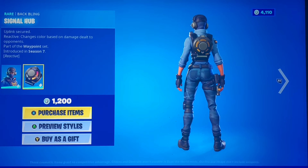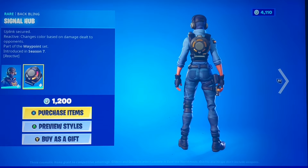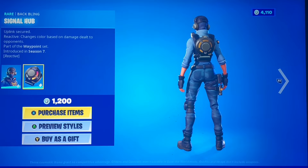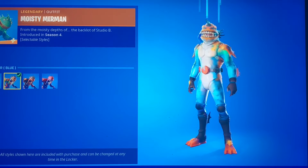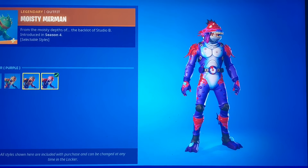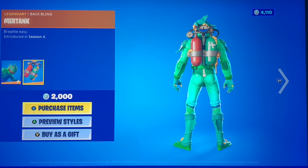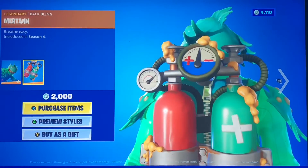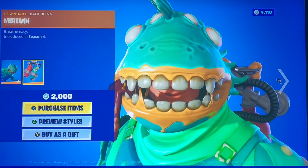We got the Signal Hub back bling, which is reactive — it changes color based on damage dealt to opponents. We have the Moisty Merman, a fan favorite — he should be, at least. He's 2,000 V-bucks which is a great deal. He used to just have one style but since they made more he's a lot more worth it. He's got the MerTank back bling — definitely a cool skin. I'd call it like a halfway meme skin.